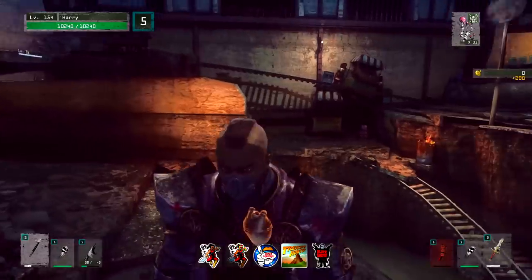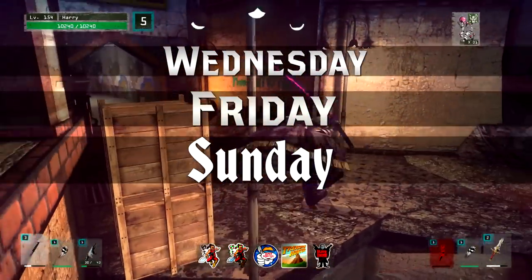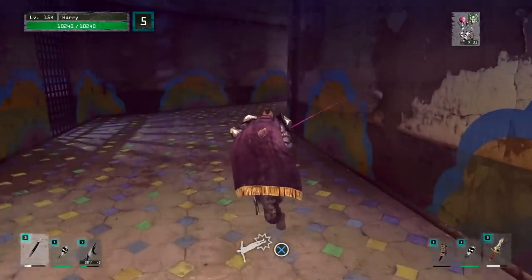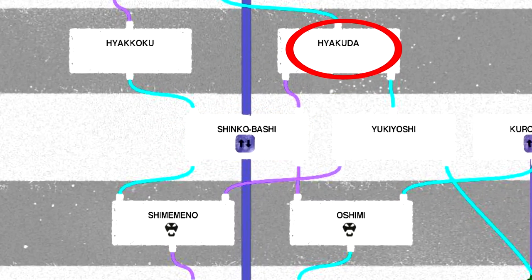Those days, if I'm not mistaken, are Wednesday, Friday, and Sunday. So yes, that is when the Wandering Shop appears — Wednesday, Friday, Sunday. Remember that, please. How you get to the Wandering Shop is you need to go here, here, and then here. Boom.